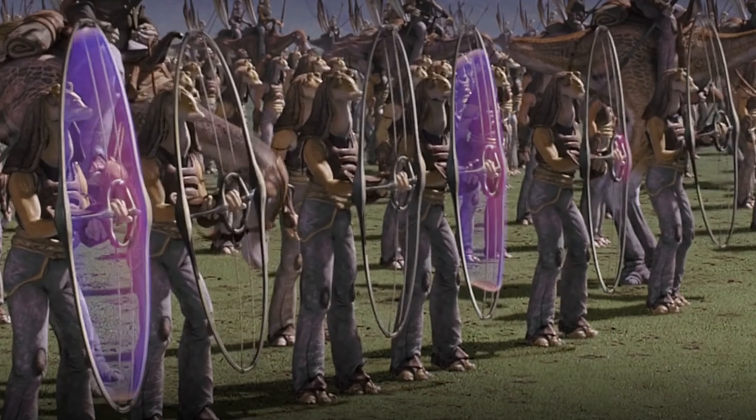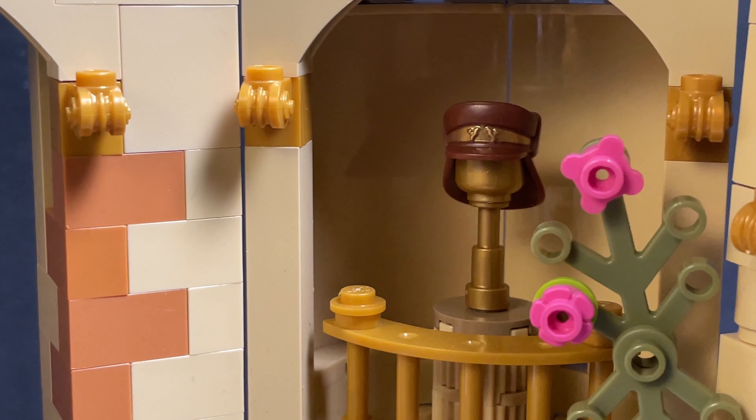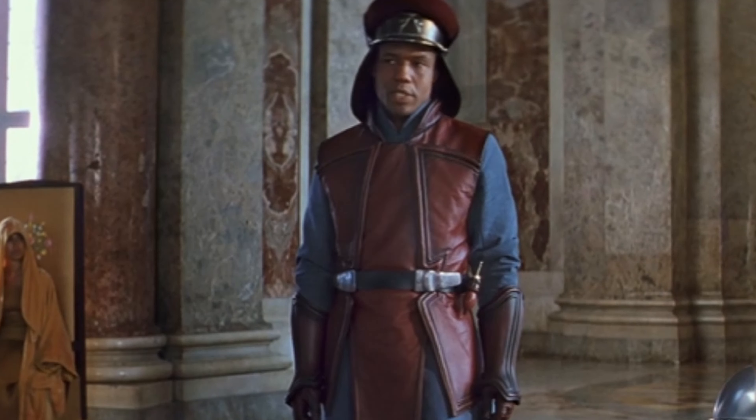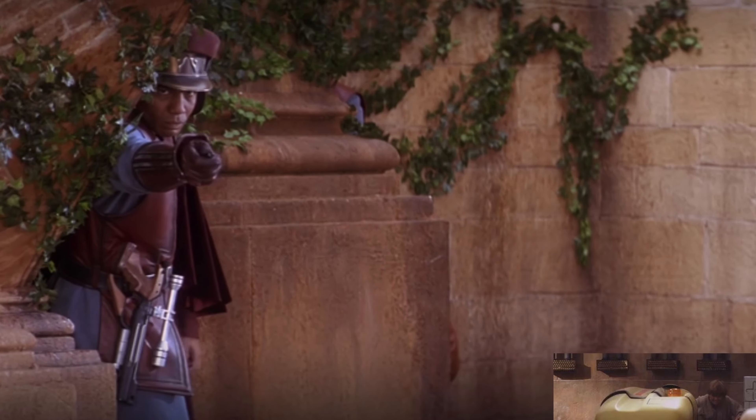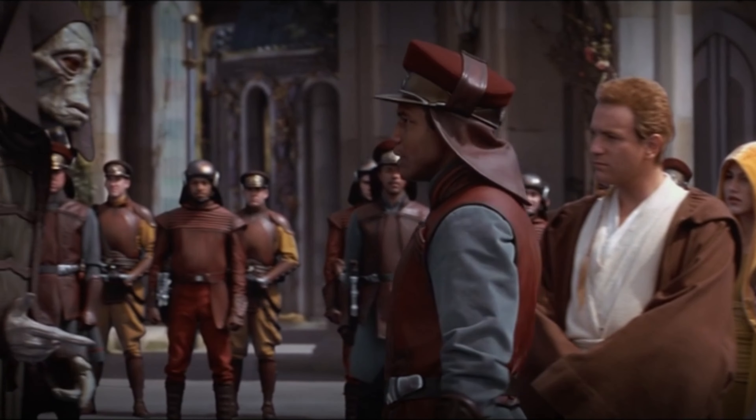Firstly, the Gungan shield used by the forces on the plains of Naboo, and then also the hat of Captain Panaka and the Royal Security Guards who helped infiltrate the palace and nab that pesky Viceroy Nute Gunray.